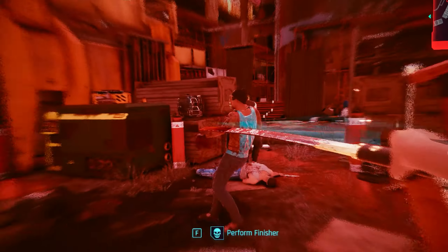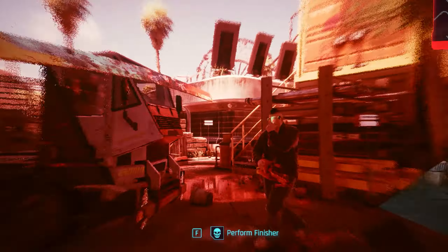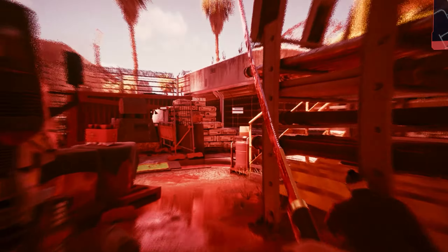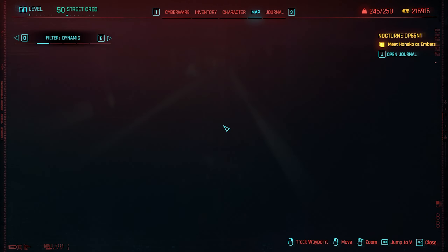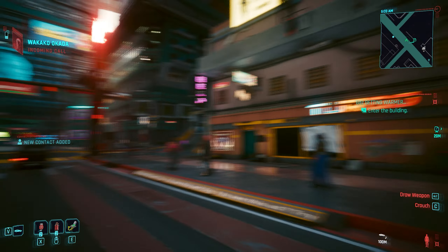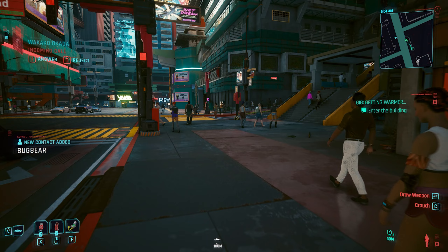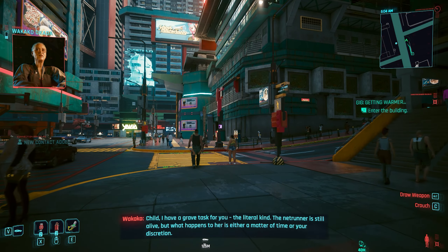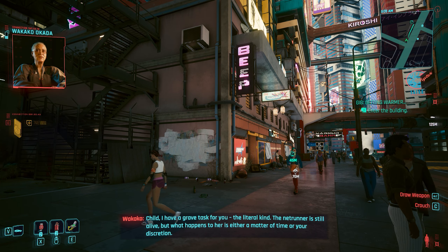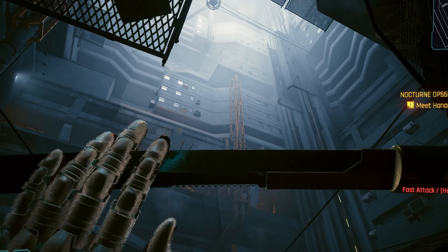One of the most important parts is your weapon choice. The Satori and other katanas are good, but I'd definitely go with the Byakko. To get it, simply complete all gigs from Wakako Okada. The last gig is called 'Getting Warmer' — after finishing it you'll find the Byakko katana in your hideout. Very easy to obtain.